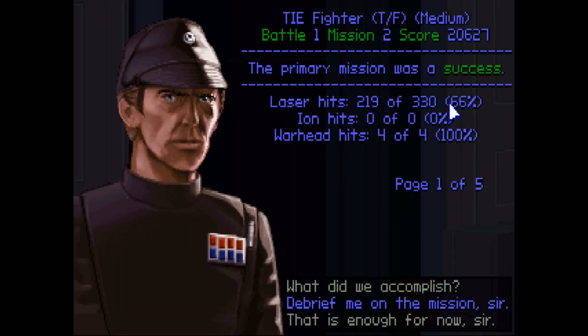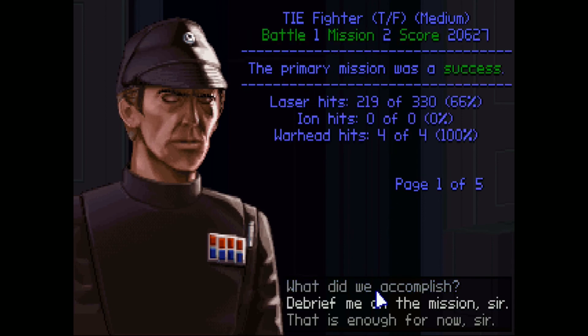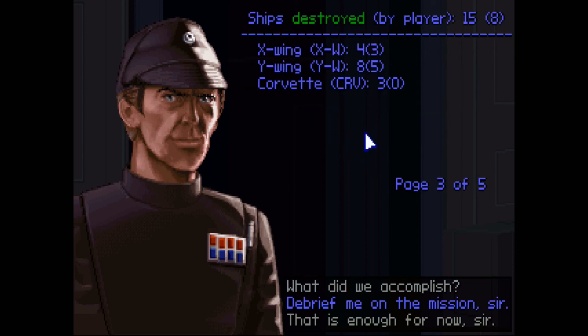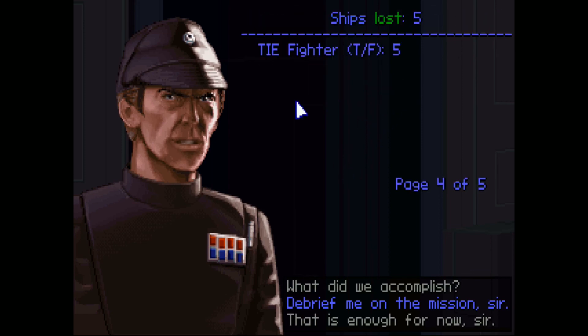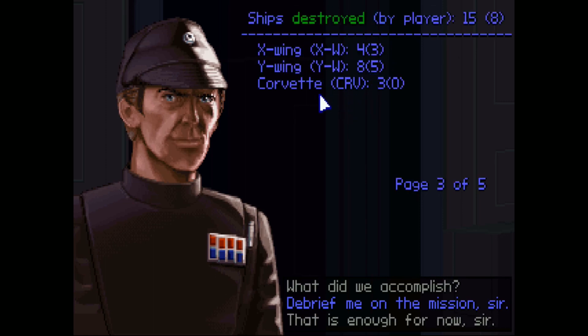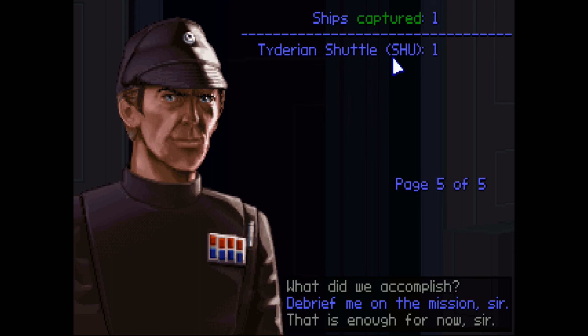Mission was a success. You have defeated an attack by the Rebels and Mugari. You have saved our outpost from destruction and destroyed many of the attacking enemy ships. All goals completed. I killed three X-Wings and five Y-Wings, but I didn't kill any of the Corvettes — only the final shot counts. We lost five TIE Fighters, but that's not bad considering what we took out. Five TIE Fighters compared to three Corvettes? That's worth it. And we captured a shuttle with the officers.